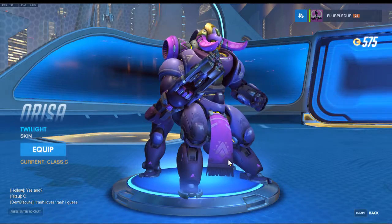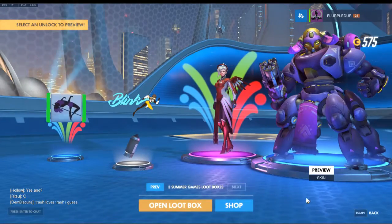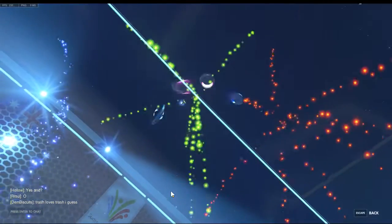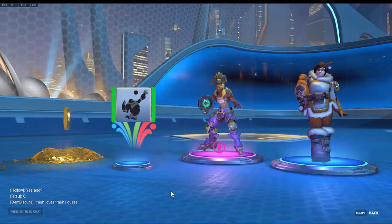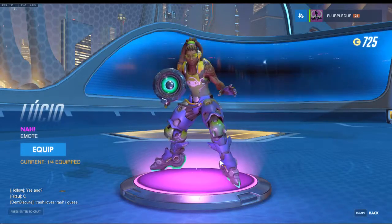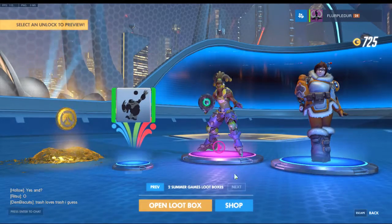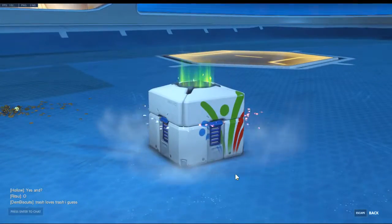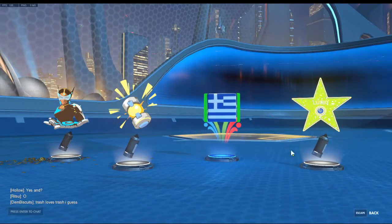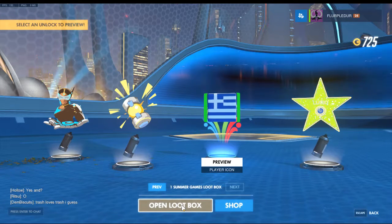I'll equip it, why not. Let's open up another loot box and see if we can get something good. Oh, we got a Lucio emote — not a skin. I don't know why I always think they're skins. That's pretty cool, I'll take that. And some coins — not really anything cool but you know. It doesn't look like there's gonna be anything really that cool. We have one left.